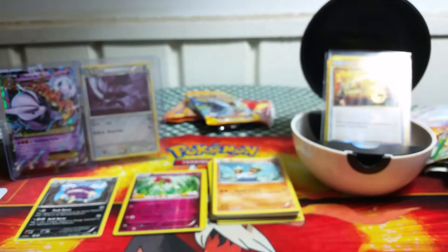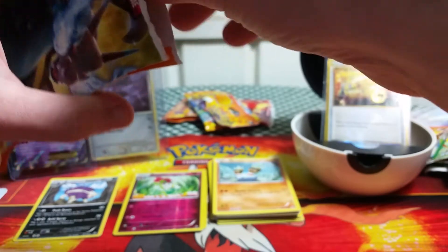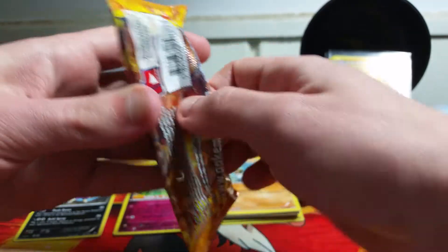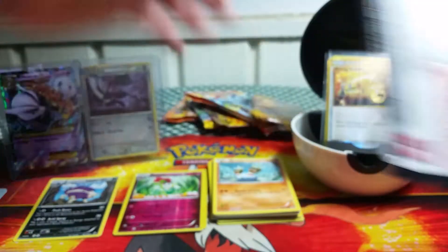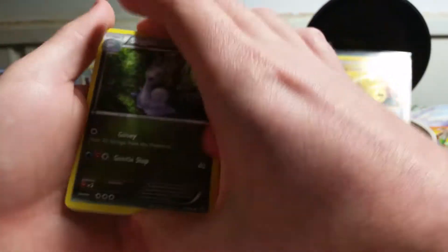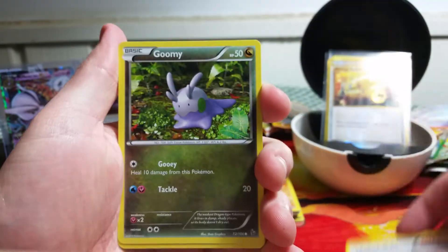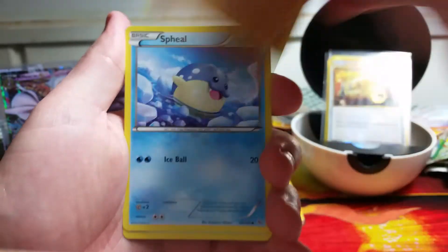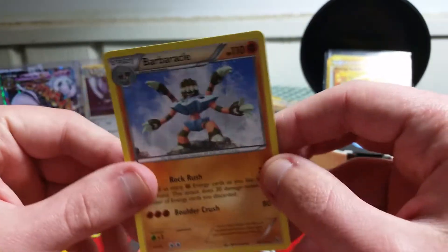But after the luck we've had, I'm not expecting a whole lot. Opening these packs now, it's almost like they're brand new — haven't seen some of these cards in a while. Going ahead with our second Flash Fire pack. We have a Sliggoo, a Rapidash, Pokemon Center Lady, Goomy, Espurr, Binacle, Spheal, Caterpie. Reverse Holo is a Flabebe, and the rare is a Barbaracle.